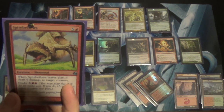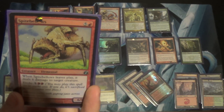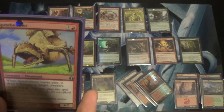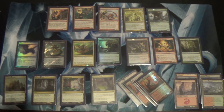Another removal spell: Spite Bellows. When it leaves play, it deals six damage to target creature. That kills everything in this format — Wurmcoil Engine, Primeval Titan. Unfortunately, you do have to Evoke it, but that means you get it back with Horde of Notions. Unfortunately, when you get it back, you don't get the six damage until it dies again. That one was actually also in the original list.